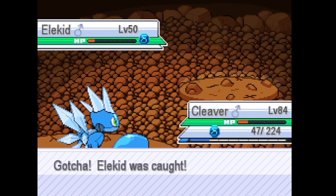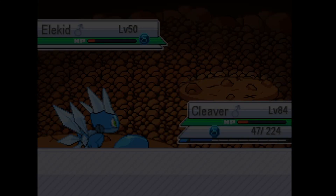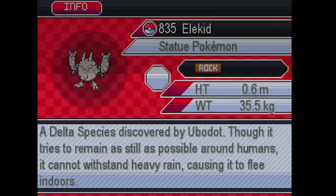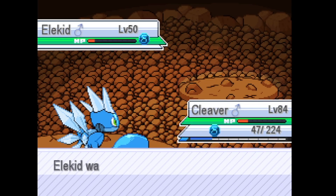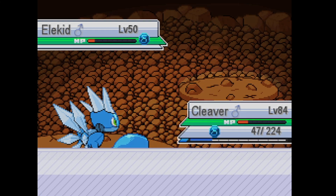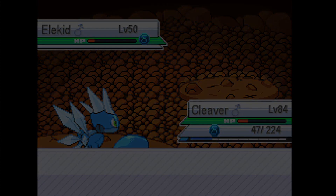Caught with one ball with ease. So yeah, that's how you get Delta Elekid in Pokemon Insurgence. That's basically the end of the video. If you enjoyed this video, like, comment, and subscribe. Be sure to check out the how-to playlist for Pokemon Insurgence on my channel. So until next time, goodbye.